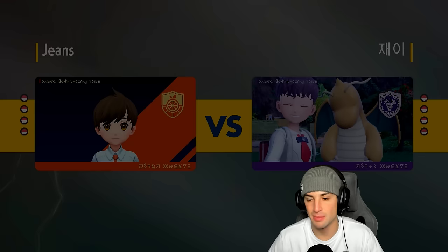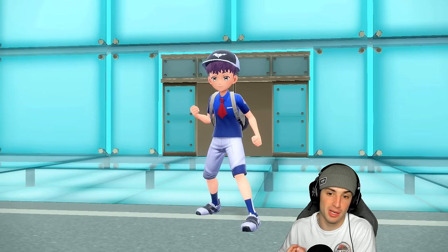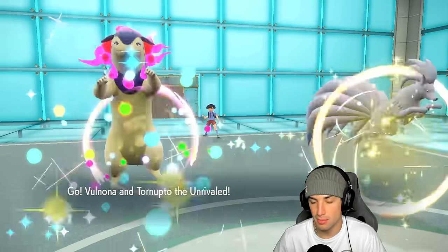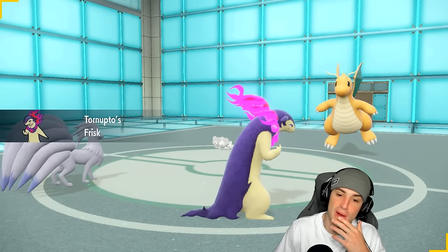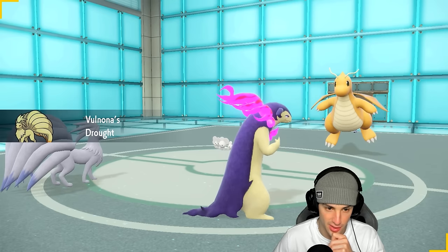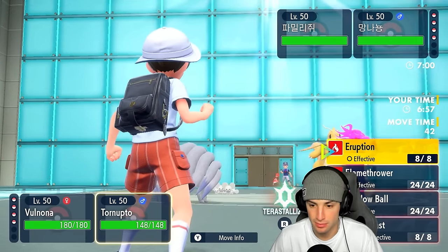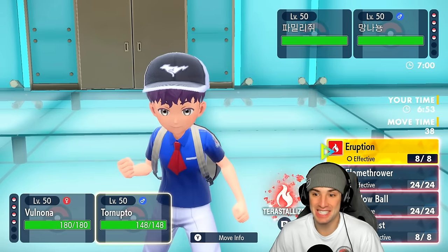They can't E-Speed me since I'm Ghost type, and Bullet Punch won't be very effective. They end up going Dragonite and Muschief. I don't mind that at all. He's got Choice Band and a Sitrus Berry. With Choice Band Dragonite on the field, I feel like I have to burn this Pokemon — Eruption has got to be the play.